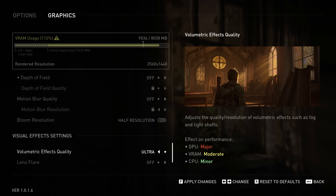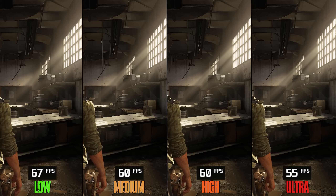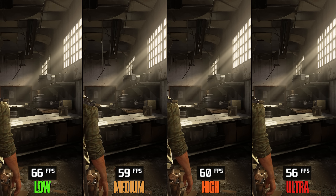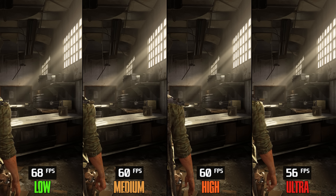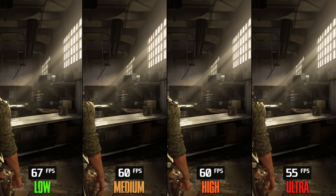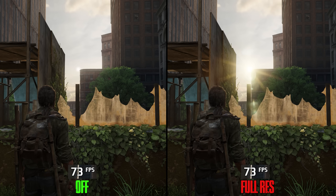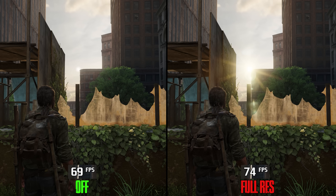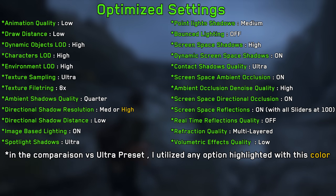In Visual Effect settings, Volumetric Effects Quality scales with internal resolution — Low when using DLSS looks bad compared to Low at native. Going from Low to Medium and High costs around 11%, and to Ultra 19%, so I recommend Low. Lens Flare going from Off to Full Resolution doesn't cost anything. Based on everything we've covered, here are my recommended settings.